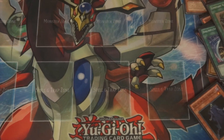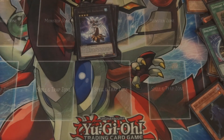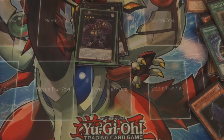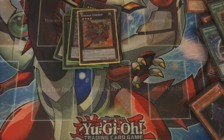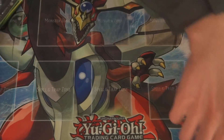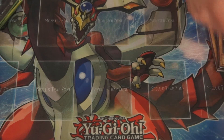My extra deck is nothing special — it's Exciton, Ragnazero, Number 66, Maestroke, 63, 54, 80, two 101s, a 50, another Maestroke, a Gagaga Cowboy, and one Kain and one Abel. Basically the Exciton is pretty much the cherry on top to the bulk of the King of the Skull Servants. That is the main OTK.